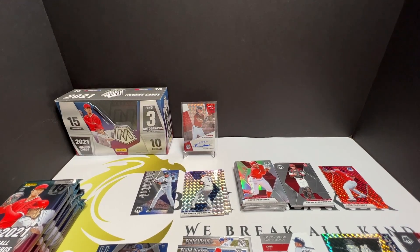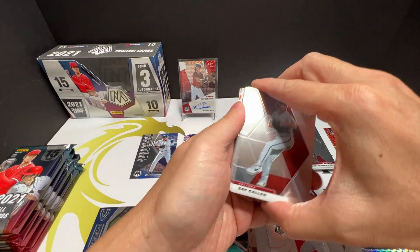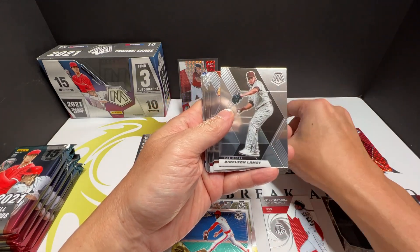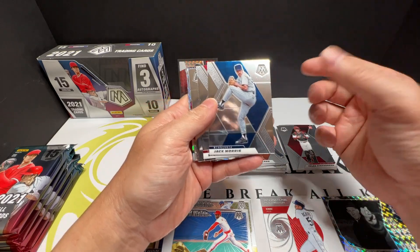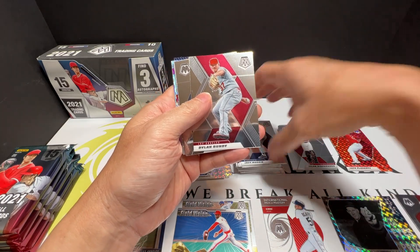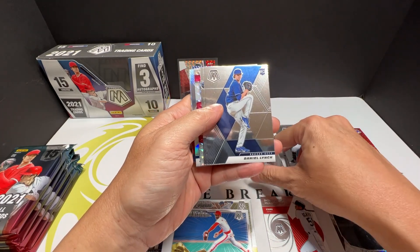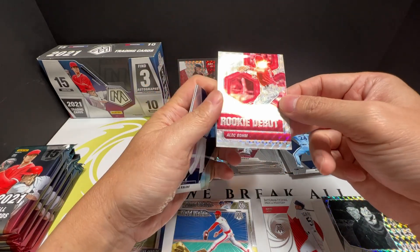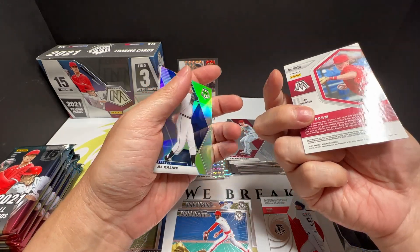Let me just lower the camera down a little bit — there we go, I can see it better. Bryce Harper, Corey Seager. What do you think about a Dodger Seager? Seager will be a free agent — I wonder if they even resign him or not. Dylan Bundy. Oh here we go, Judge, rookie Daniel Lynch, rookie Mike Pearson. Oh wow, whoa — rookie Alec Bohm, wow, this is a nice one! A lot of red. That's a cool rookie.